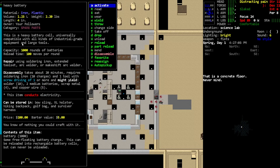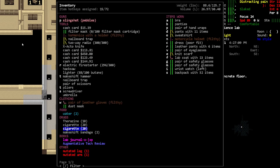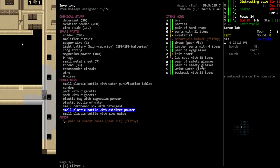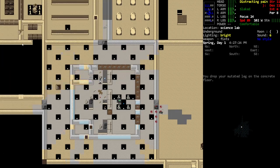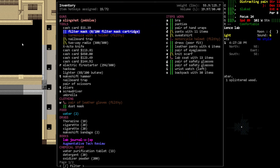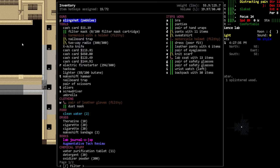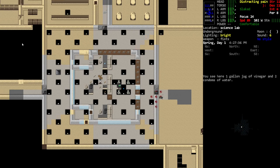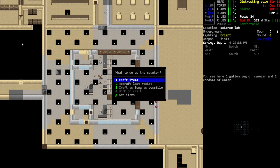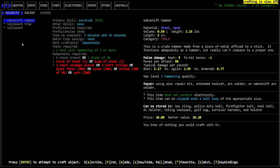We've got a ton of stuff, honestly a little bit too much. I had grabbed some things thinking we could eat them in a pinch. We are going to be hungry. I just drank some water — purified water, because we have purification tablets which you activate on containers. I've used two doses of those tablets to get two doses of clean water.